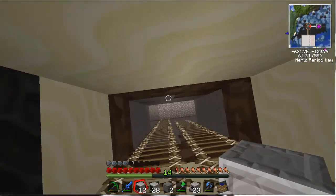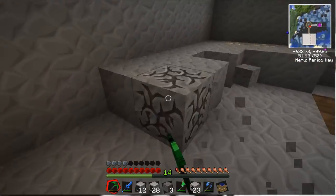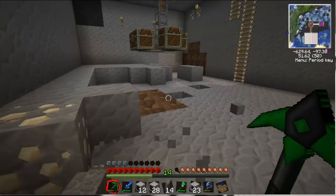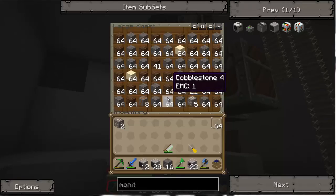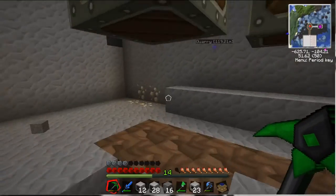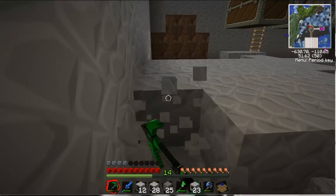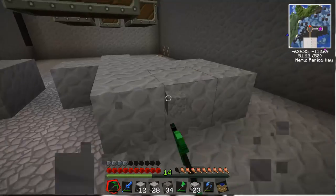Let's go down here. Hopefully there'll be no mobs. Let's just start digging out. Now, down here is going to be a huge sorting system. Everything I get, except fluids, is going to go straight down here into some chests — going to be a huge sorting system — using diamond pipes most likely, and maybe this sorting machine. I'm not sure yet, but diamond pipes are certainly easier to use.